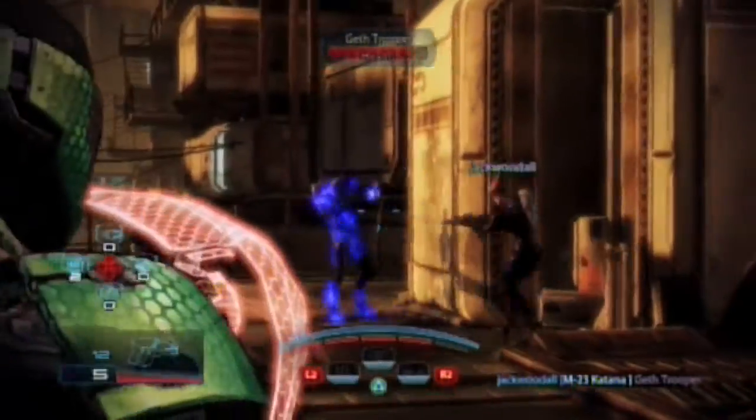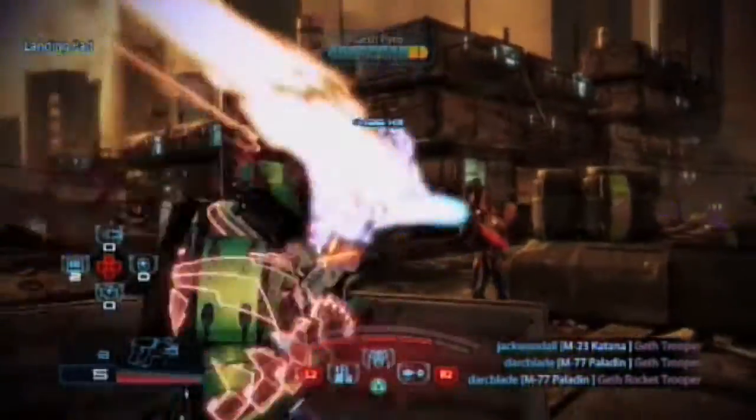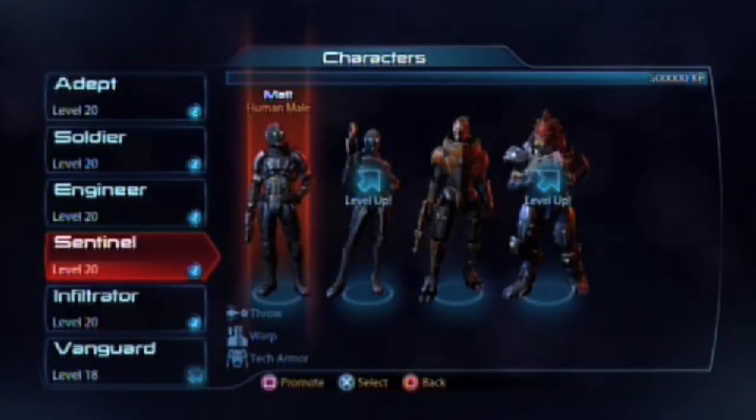What's up everyone, Darkblader here with the next episode in my Mass Effect 3 Multiplayer Class Summary Guide videos. We're going to be talking about the Human Sentinel in this video, a class that combines biotics and tech for interesting results.